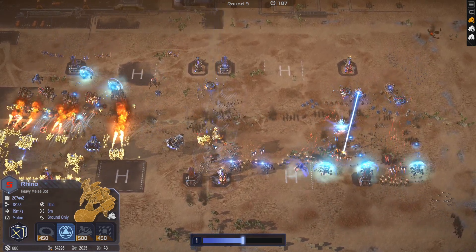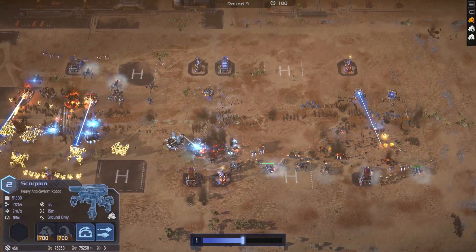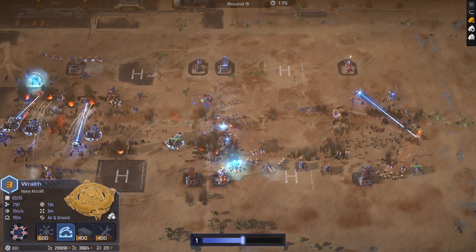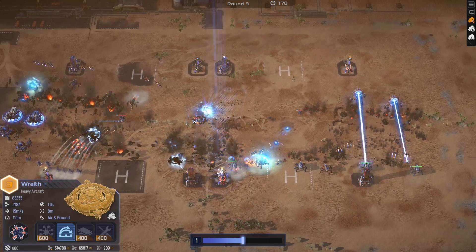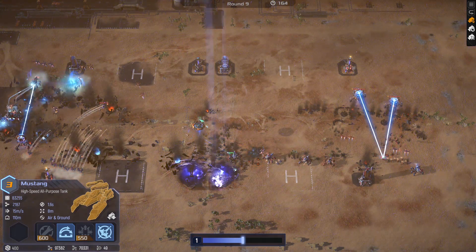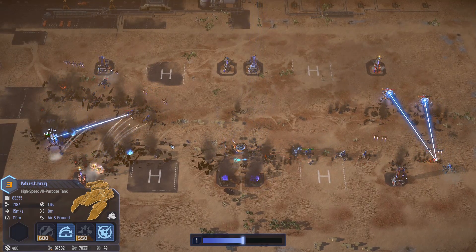Even the Rhinos cannot stand up to the combined firepower of two level two Scorpions with range and double shots and all of the other units supporting them. That said, this is a very scary wave stat-wise — it is starting to become ultra scary with level four and the differential targeting. It is enough to take out both towers.